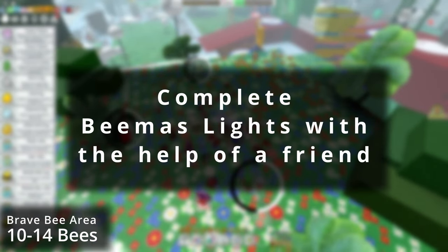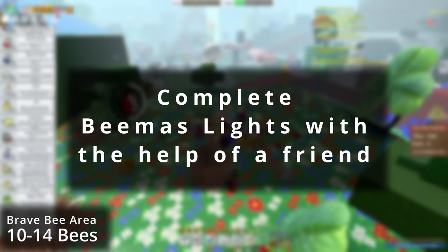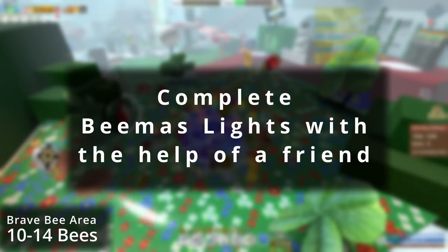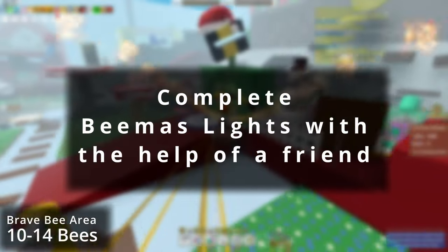Have a friend help you complete the Bemisl lights quest, which is offered through the Science Bear. Once it's completed, you'll be able to catch stars in the field, which will allow you to instantly convert pollen from your backpack into honey, and give you a buff called Inspire which will double the amount of pollen that you get for each stack of that.